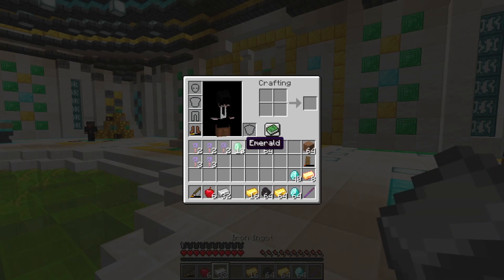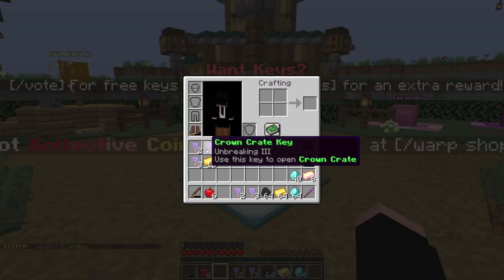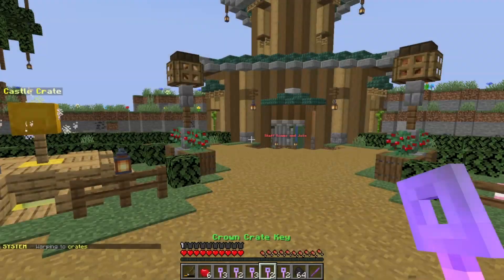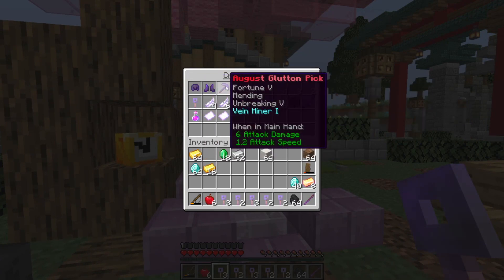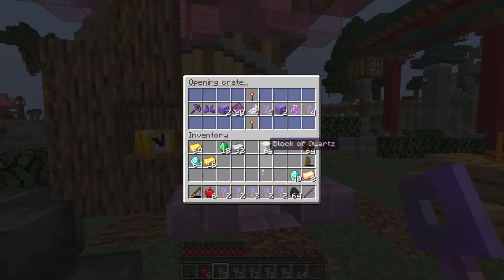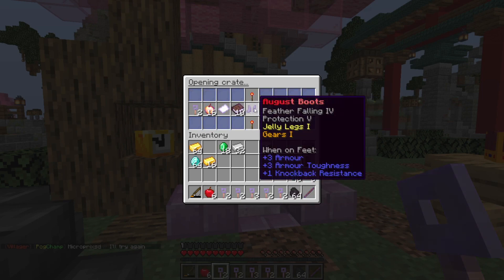We have nearly two stacks of diamonds — how cool is that! We also got iron and emeralds. Now I'm going to the walk crates. I really want to get a pickaxe or a sword from the August crate, so let's open that one first, then the castle or summer crate.